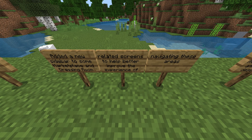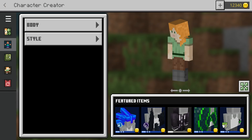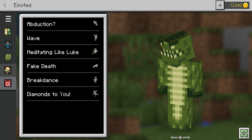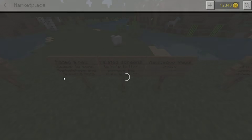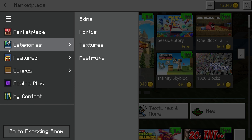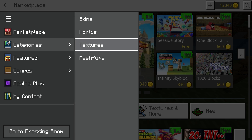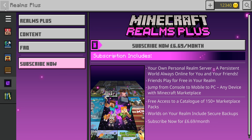Riding an animal now displays the correct tooltip when played on a non-touch screen. Added a new sidebar to some marketplace and dressing room related screens. Let me show you — we have them on this side: the dressing room, character creator, classic skins, emotes, and the cape section. In the marketplace we have the same things. These are to make things easier so you can access marketplace categories, skins, worlds, textures, and master packs.